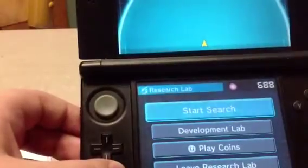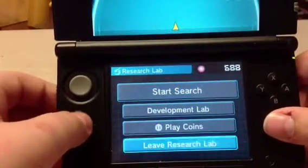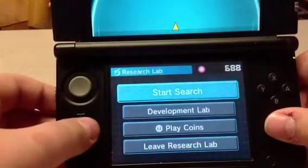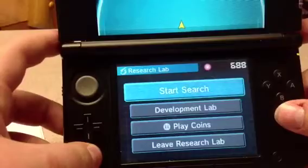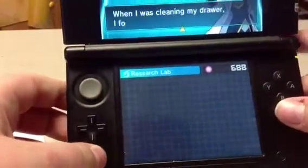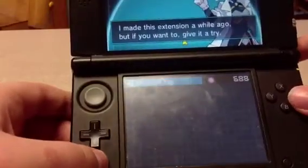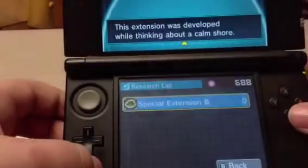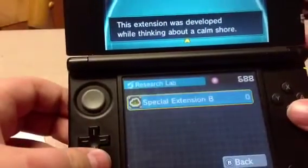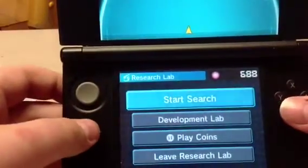Next up we have Slowpoke. The code is: Up, Down, Right, Left, Y, R, L. Oh my goodness, it did it again — you can do it multiple times! I didn't hit the R button, by the way, that's why the first one didn't work. Okay, we'll do Beldum again.